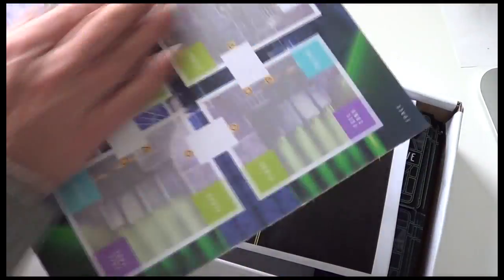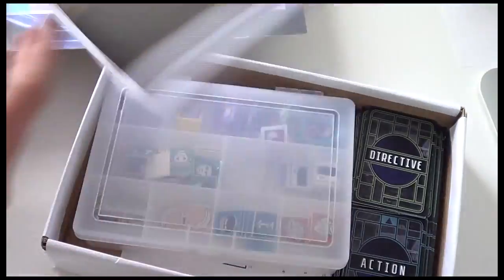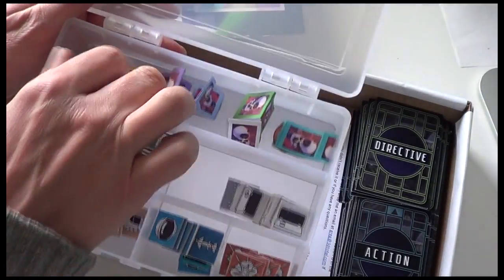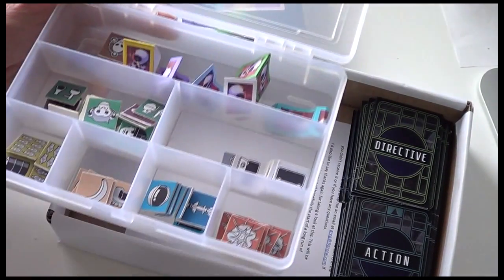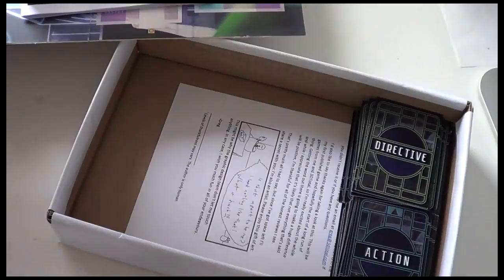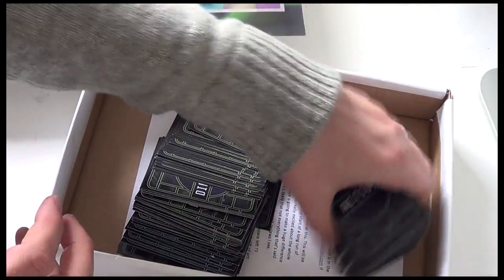So what have we got in the components? We have a player board, a rule book, we have a whole set of tokens, and in the prototype we've also got some cardboard counters to represent the robots in the game, but these are going to be models when it comes to the final version. A whole bunch of tokens, and we have a few stacks of cards.